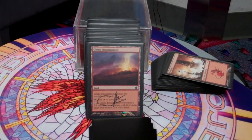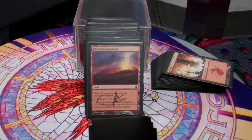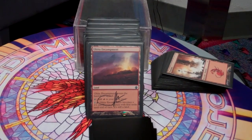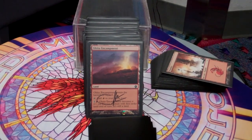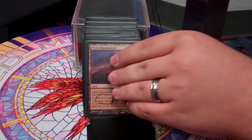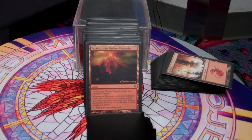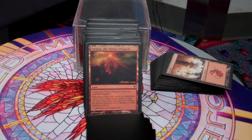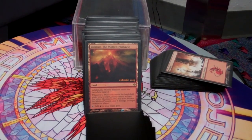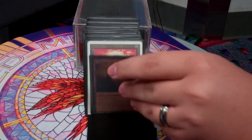Ghitu Encampment just turns into a beater and gives me a little bit of extra damage. Incremental damage is the way this deck wins — it slowly builds up damage and will eventually win, and that's why Ghitu Encampment is in here. Valakut, the Molten Pinnacle — because of all the mountains we play, Valakut is easily activatable. Get it past five mountains and start lightning bolting things. It's really awesome in mono-red decks.